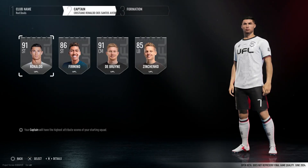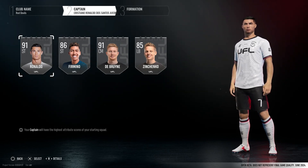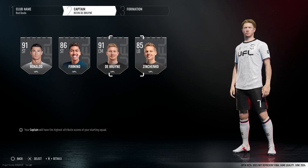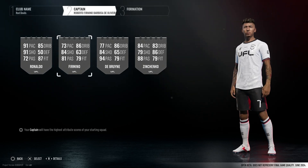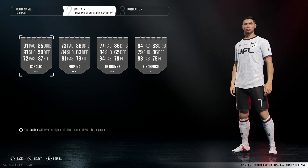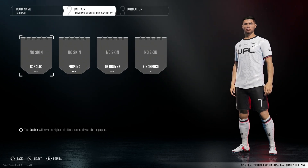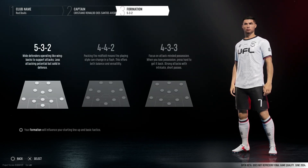Our abbreviation is going to be called Red. Next up you have to choose a captain - your captain will have the highest attribute scores of your starting squad. We're obviously going to take Ronaldo. Some of the graphics look really good. Ronaldo is 91 rated: 91 pace, 91 shooting, 85 dribbling, 87 fitness, five star on both sides - he's basically two-footed. Portuguese, 100 energy.